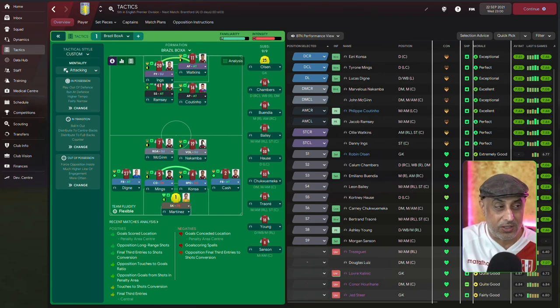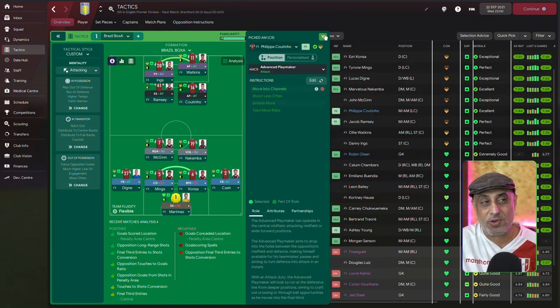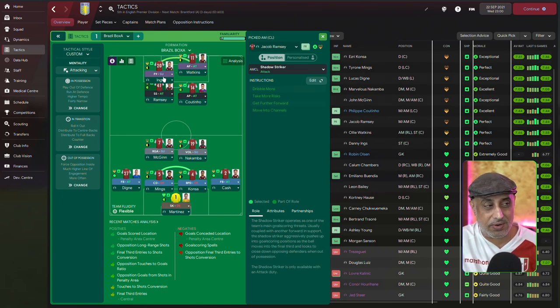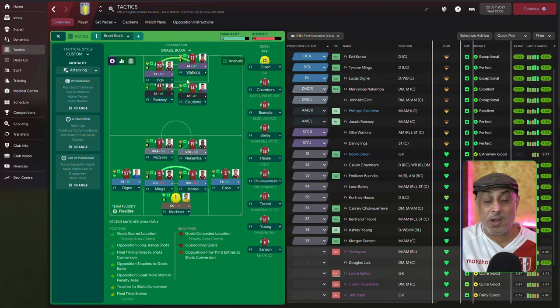We've got a Volante who's going to bomb up and down the pitch. Then the final third configuration — we've got many options: an F9, advanced forward, AP, and attack shadow striker. Why? Move into channels — they're going to drift out wide between the spaces between players, and that creates mayhem. The F9 will drop deep and try to release the ball to any one of the players attacking the space, which is actually quite exhilarating to watch. The AP has been given a PI for moving into channels as well.